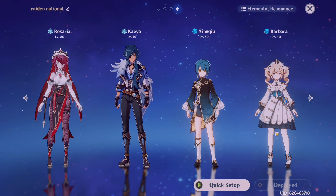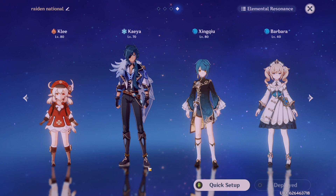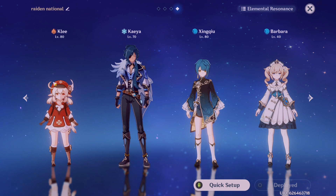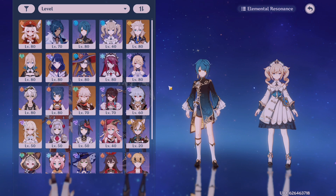For example, if I were to build a freeze team I'd have Rosaria, maybe Kaeya as another cryo unit, then Xingqiu and maybe Barbara. I chose the team based on what my main DPS is. If your main DPS is Klee, a freeze team might not be best, but you can do a melt team — freeze enemies first, then melt them with Klee for more damage. Build your team to support your main DPS. Always look up a build guide to maximize their damage potential.